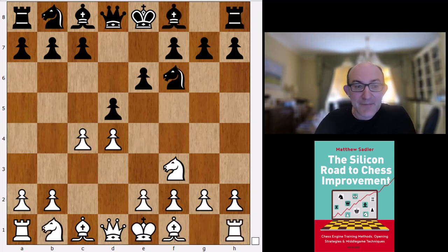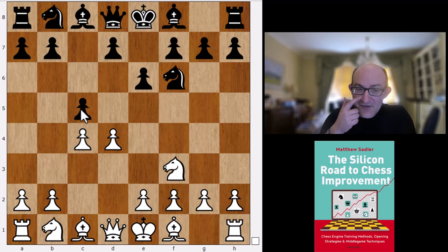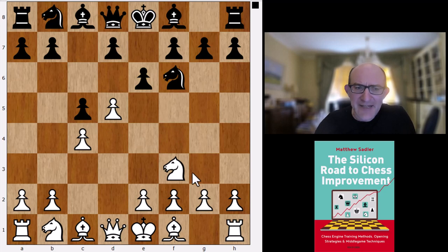Instead of playing d5, there are quite a few other things you can do. One is to play c5 and transpose back into a Modern Benoni after d5. This is quite decent for black when white has already committed the knight to f3. Whilst white hasn't committed the knight to f3, the chance of white playing e4 and f4 - the old flick knife variation we saw also espoused by Komodo Dragon - that's a risk. But with the knight on f3, there are only less dangerous systems against the Modern Benoni.